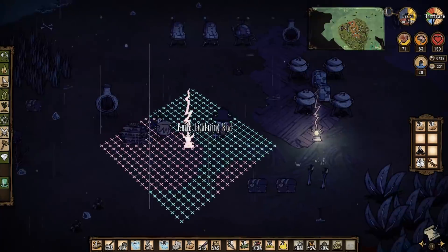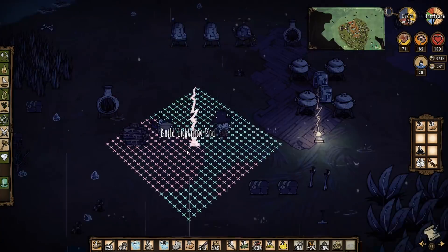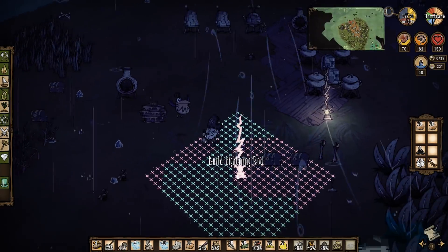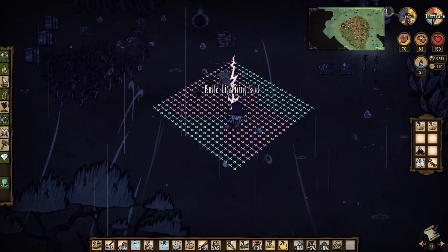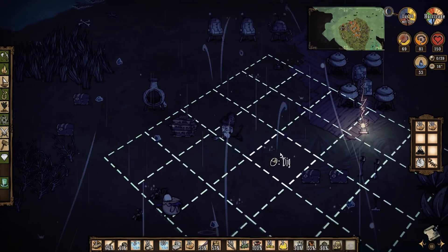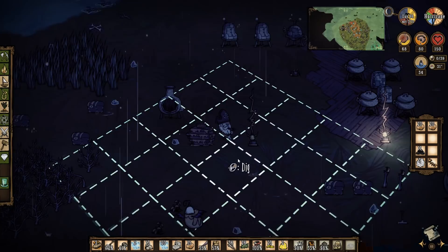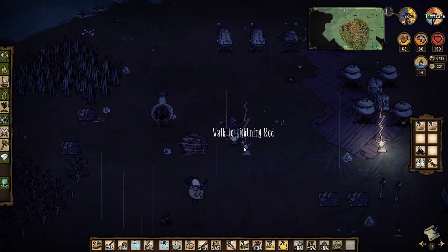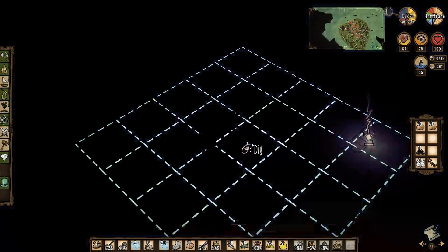I wanted to start putting the flooring down so I could place the lightning rod in the center, but Packing is standing exactly where I want to put this lightning rod. Move back! Let's put this lightning rod in about there - cha-ching! I should have put it there so it would be centered on that tile.